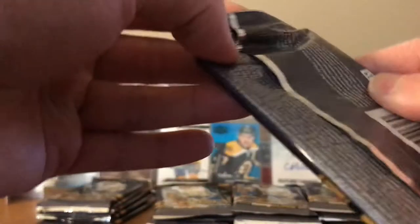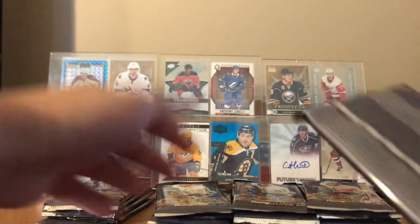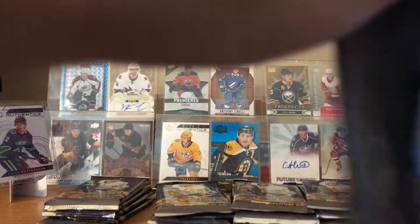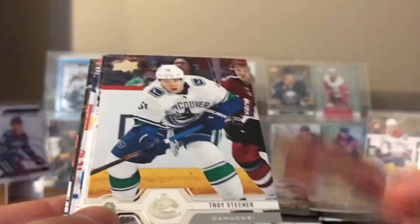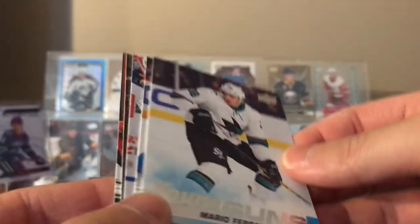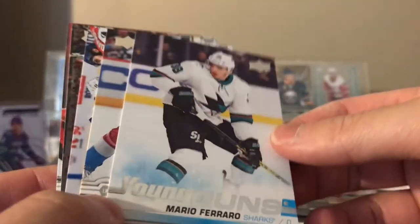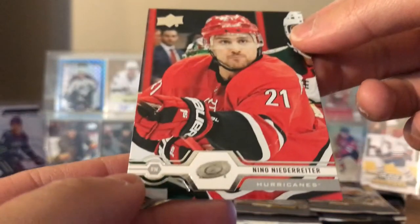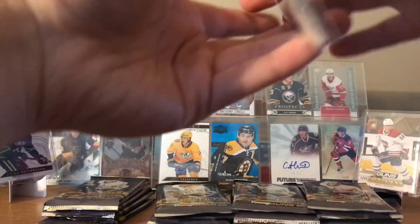Okay, first pack, let's get it. Last box the top left side of the box had 4 young guns, I think. Let's see if that's the case again. Mark Giordano, Troy Stetcher, Casey Middlestad, Mario Ferraro — here's the first one, from San Jose Sharks. JT Comfort, Zach Hyman, Brandon Saad, and Nino Niederreiter. Great trade for the Carolina Hurricanes there.